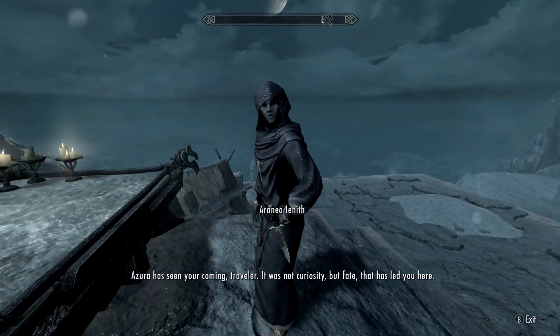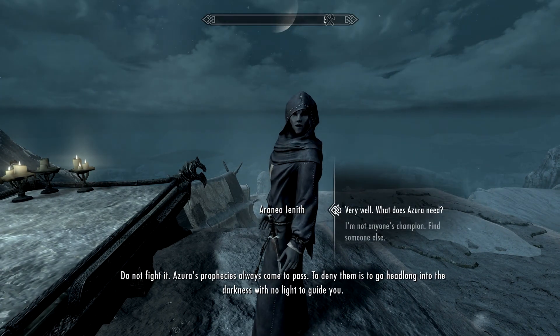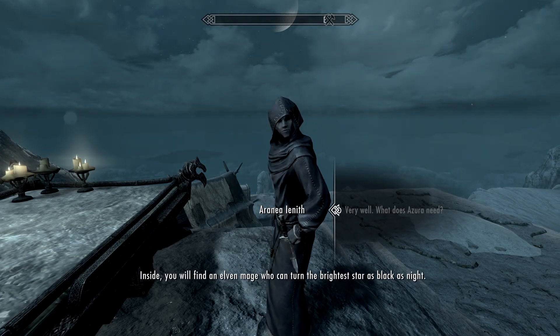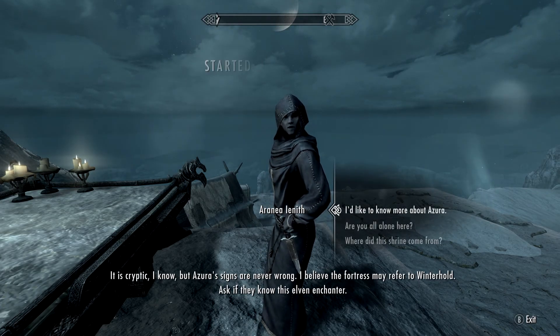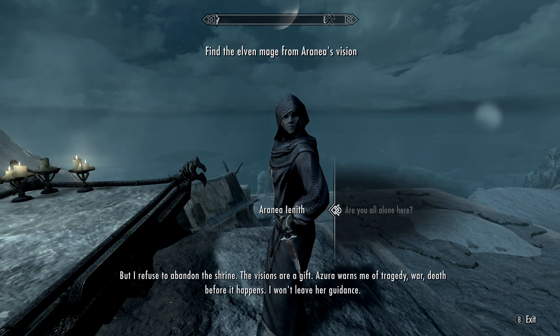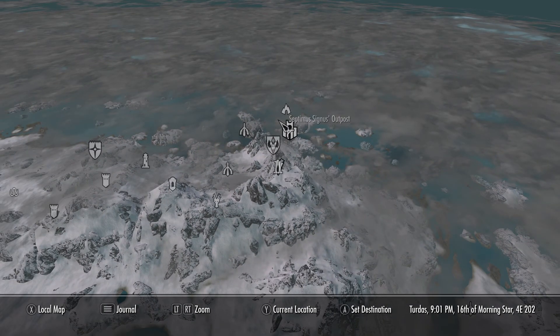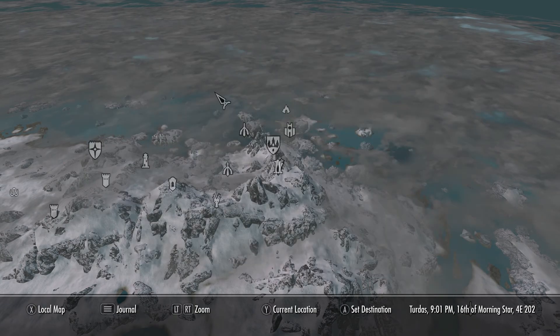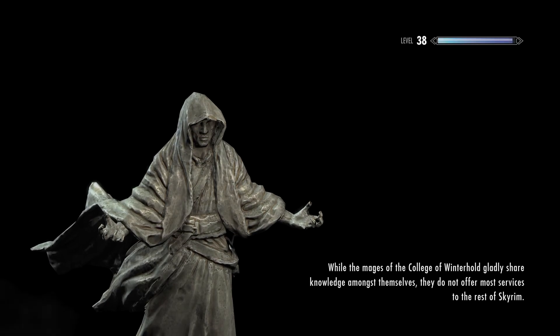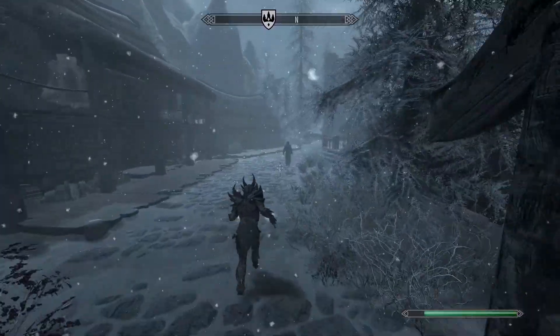I talk to Azura's priestess at the shrine. 'Azura has seen your coming, traveler.' Just tell me what I need to do. Dark Elf — find the Elven Mage. He's in Winterhold. The quest marker is in the way and I can't access the damn location because of it.